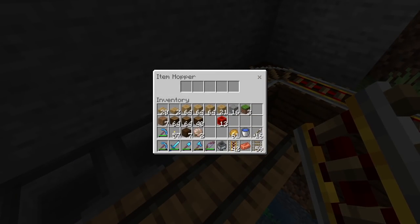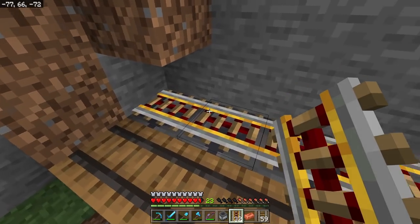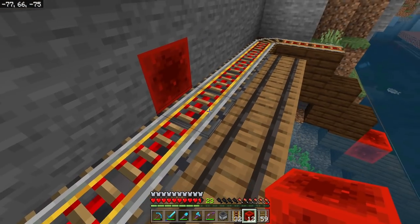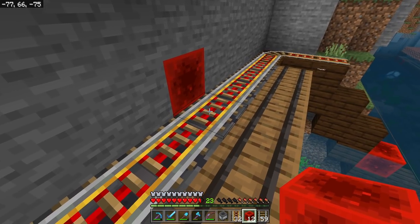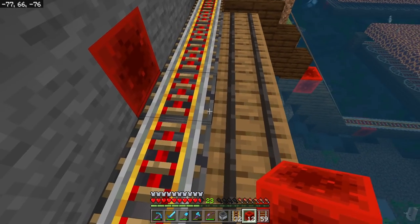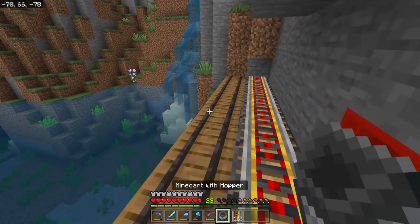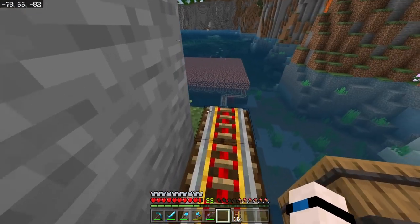We're going to crouch and place powered rails directly on top of the hoppers so our mine cart will roll freely over them. As the minecart with hopper rolls over the hoppers it will deposit items downward into those hoppers. Then I'll bust one of these blocks out and place a redstone block to power all of these rails - the powered rail doesn't have to be sitting on top of the redstone block, it just has to be adjacent to it. We need to be careful that the redstone block isn't directly touching the hopper, as that will lock the hopper and prevent items from flowing through freely.